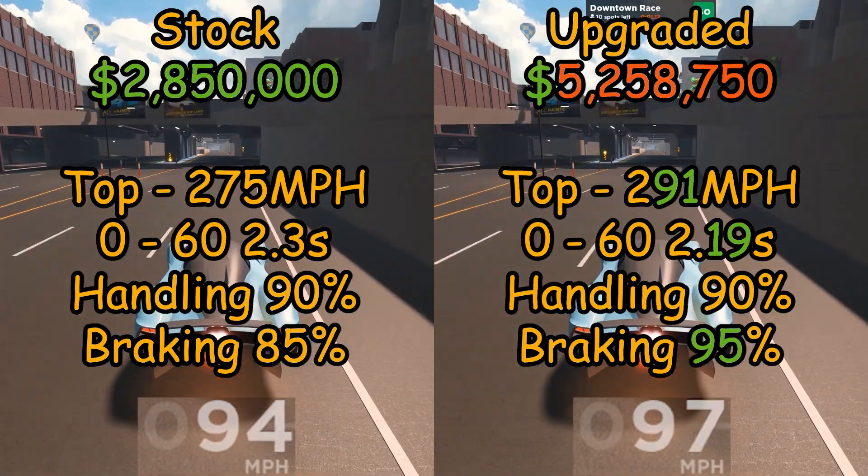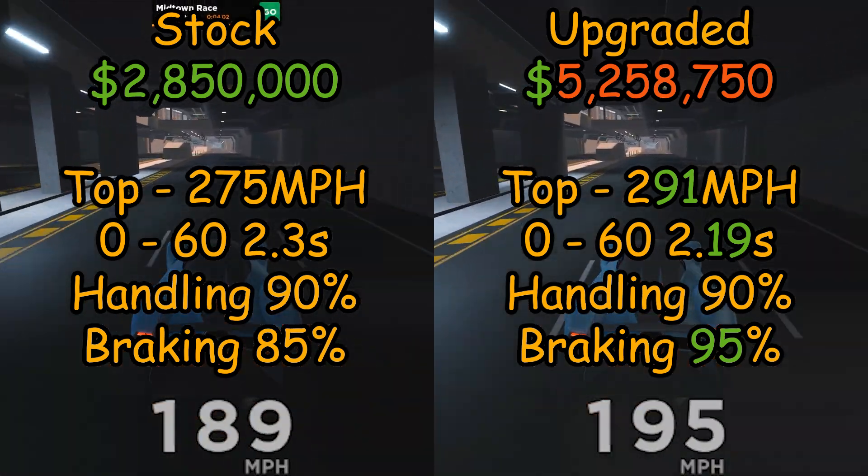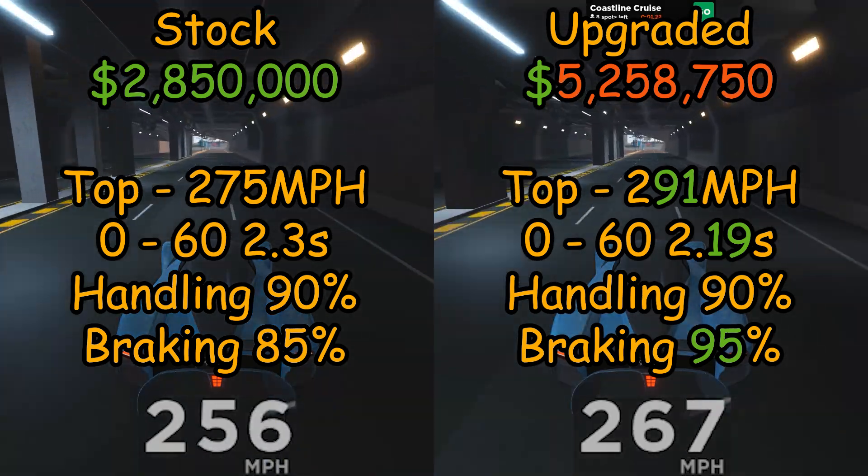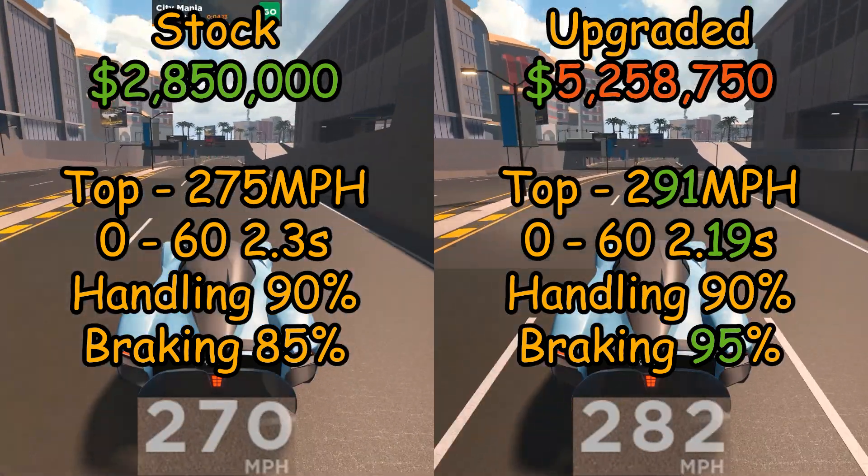A fully upgraded Austin gained a speed of 60 miles per hour to top speed, decreased 0.11 seconds in the 0 to 60 time, having no changes in handling and a 10% increase in braking power.